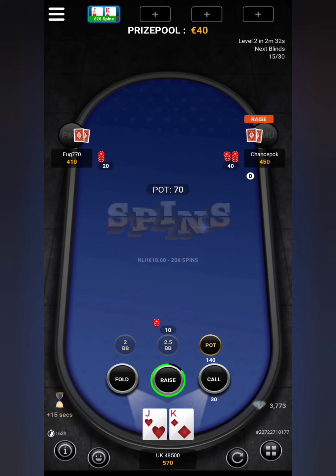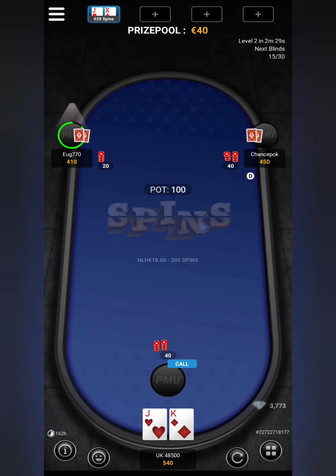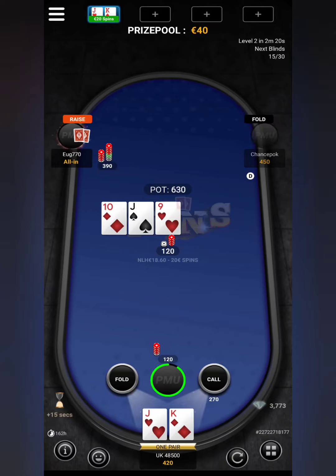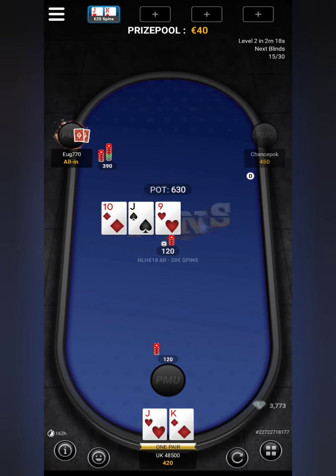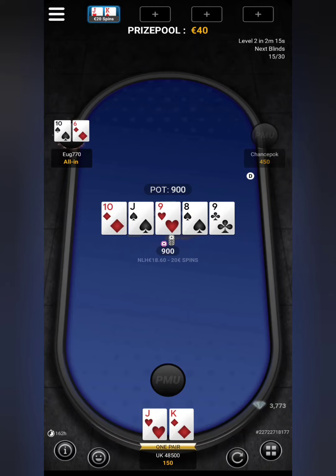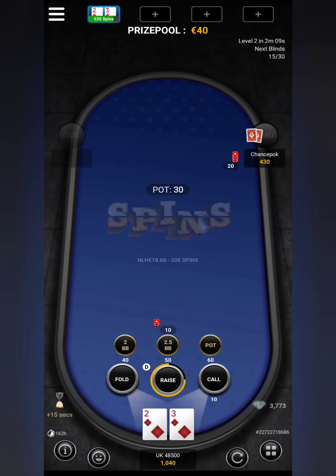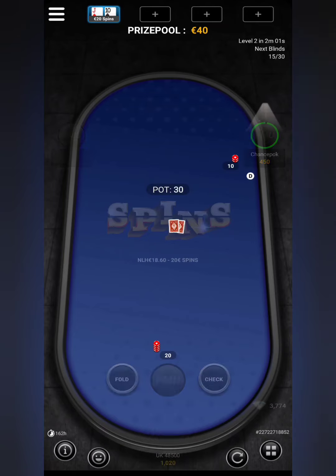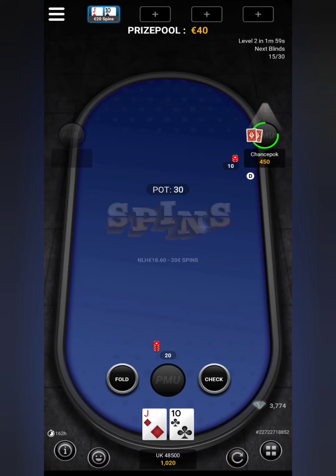Look at this — jack-king. We won't get too excited, we'll just call and see what happens. Look at this: 10, jack, and a king on the board — and there's a queen, we'll have the straight! Going for it — eight, nine, ten, jack, and we have a high card. Excellent! That's one person down, two people left playing for 40 euros. We'll throw that away and wait for a better hand.